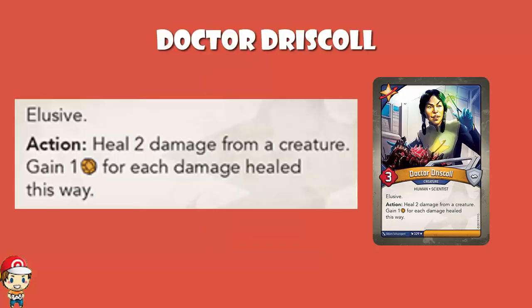Dr. Driscoll is a 3 power, 0 armor creature with elusive. It's got an action: heal 2 damage from a creature, gain 1 amber for each damage healed in this way. It's kind of awesome. I said earlier I'm not a huge fan of healing because it doesn't always work out well, but when it's healing and getting amber — I'm all in favor. Anytime your opponent deals 2 or more damage to a creature without destroying it, you're basically gaining 2 amber. If you're only healing 1, you're not getting any more amber than you would reaping, though you are still healing. But anytime there's 2 damage on a creature, you can gain 2 amber rather than reaping and gaining 1. All of the yes.